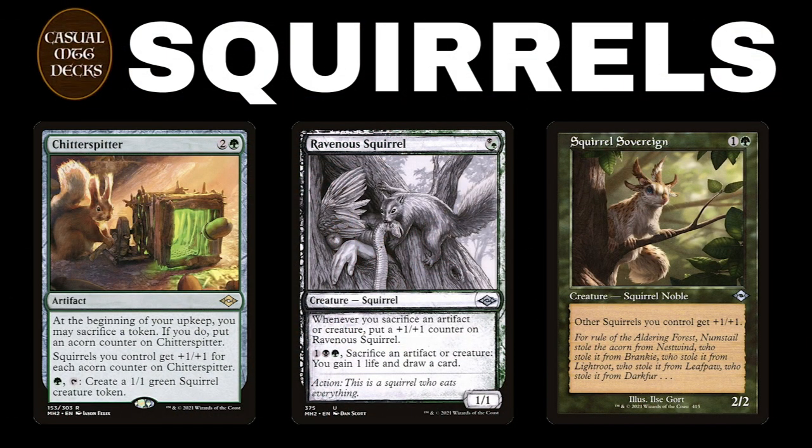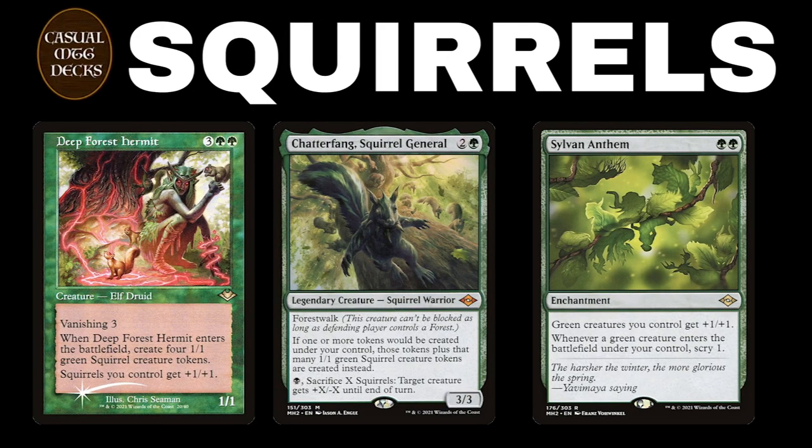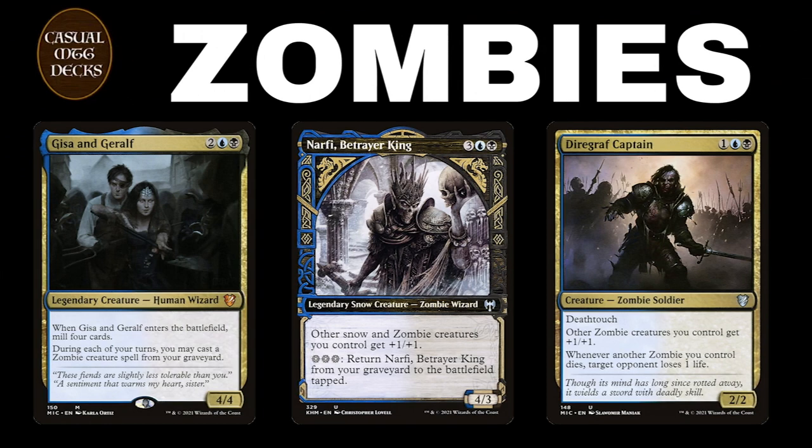First, we start with the squirrels. We see a squirrel tribal deck with a squirrel lord, some ravenous squirrels, and a squirrel called Shitter Splitter — it's a squirrel cannon. Of course, no squirrel deck is complete without the Deep Forest Hermit. We need a squirrel general, and that is Shatterfang, and all the squirrels get an anthem.